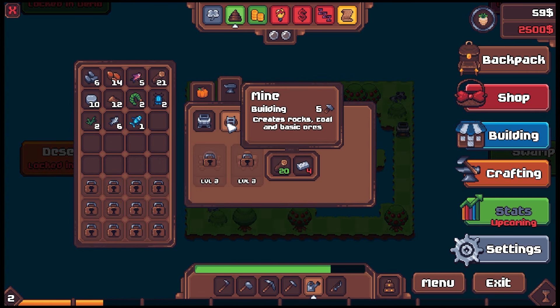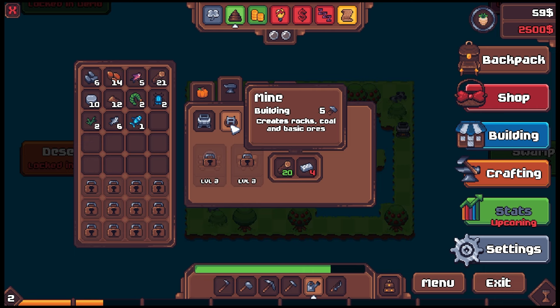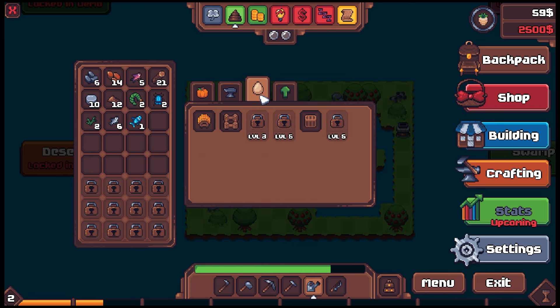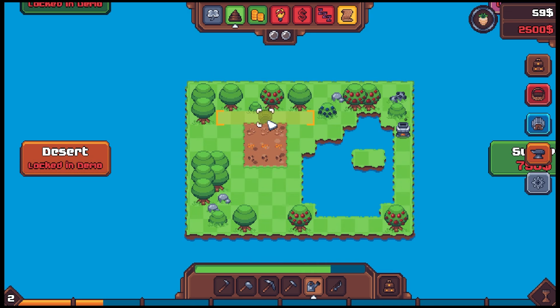We can build a mine — creates rocks, coal, and basic ores. We'd need iron to do that though. A hive — this seems great actually! Oh it's gotta go to the side. You gotta build it — right. That is very interesting.